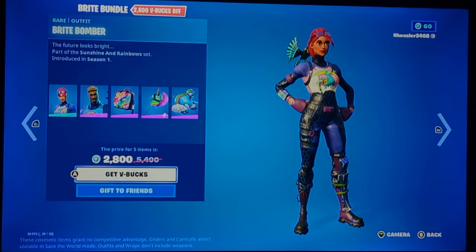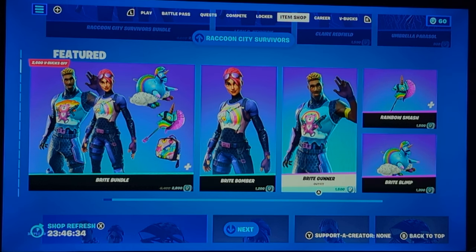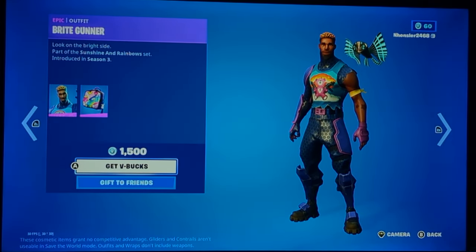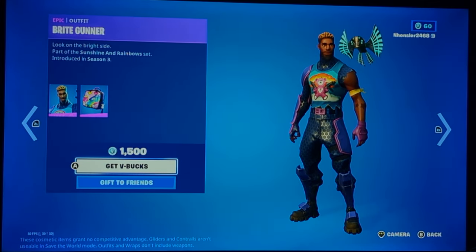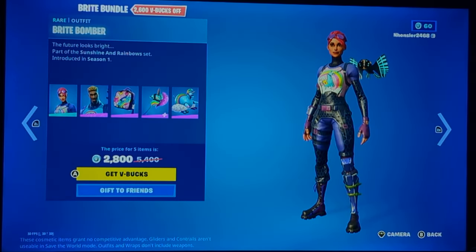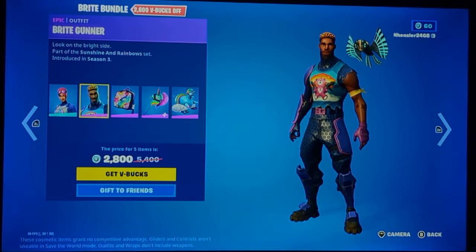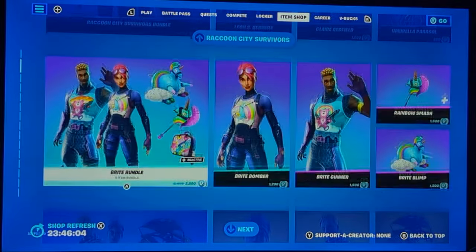The Bright Bundle is back. This is pretty well known from the whole Bright Bomber thing. It's a 50/50 because personally the Bright Bomber, Rainbow Smasher, and Bright Blimp aren't that bad. Bright Gunner is a bit of a weird skin in this set — it's not bad and is kind of worth buying, but it's an interesting way of adding a male skin. First it was just her, and I'd say just buy it separately.